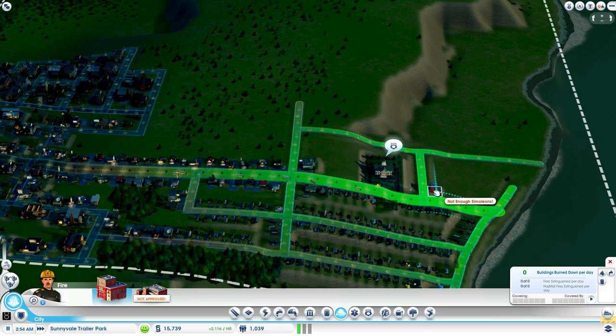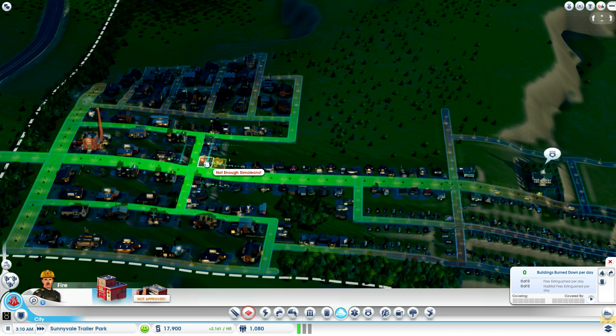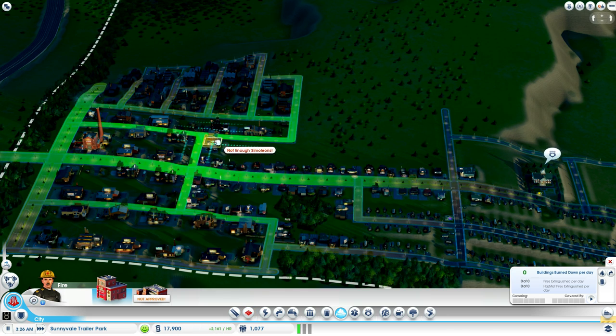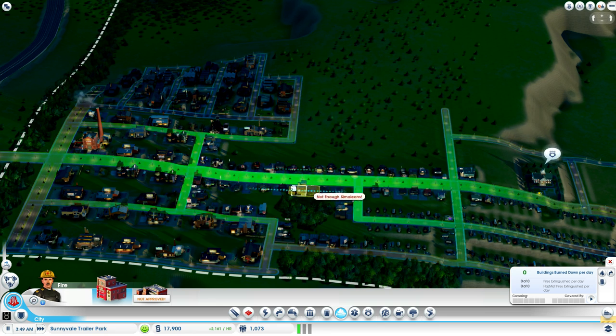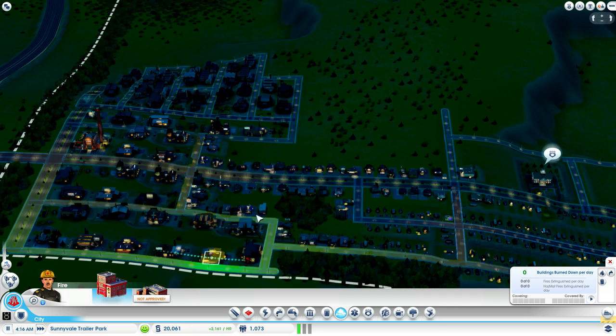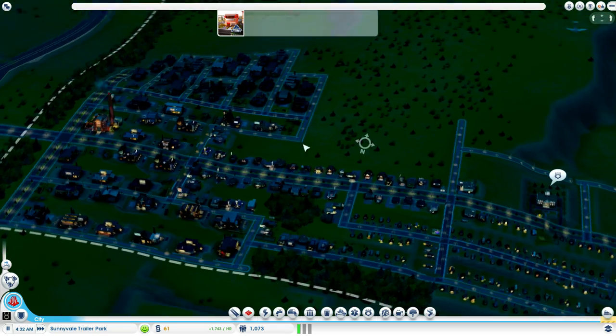But I want to make sure I have enough room to expand. So I'm actually going to put my fire station right there. We don't have quite enough money — we'll put it on cheetah speed for a little bit. Now we have enough money. There you go.